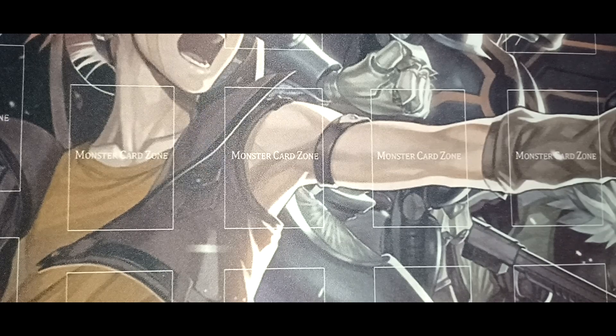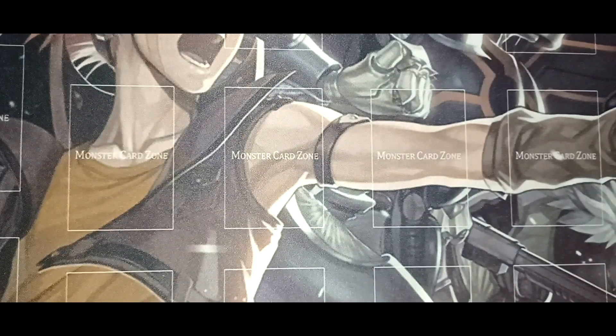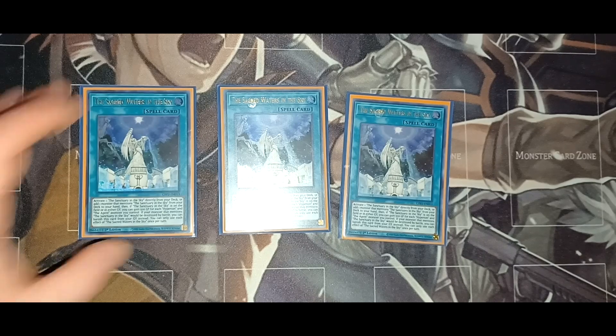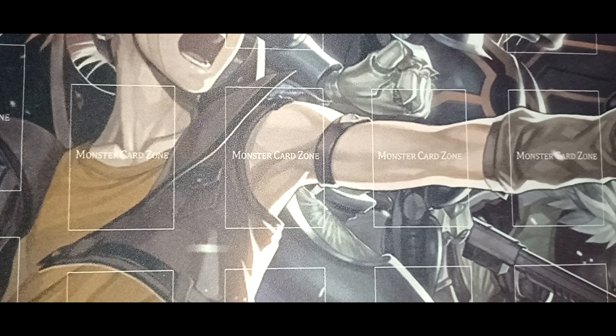Let's move on to the spells. You have one copy of Sanctuary in the Sky — the main card in the deck. You have three copies of Sacred Waters of the Sky: when activated, you can add a Sanctuary in the Sky from your deck or add one monster that mentions Sanctuary in the Sky to your hand, and if Sanctuary in the Sky is on the field or in the graveyard, you can gain 500 life points for each Hyperion and Agent monster you control. That's why you only really need one copy of Sanctuary in the Sky — there are so many ways to search for it.